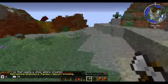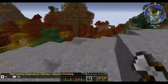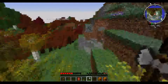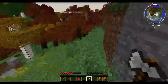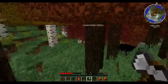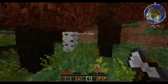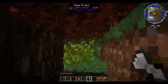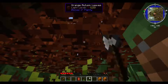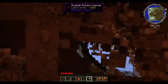Extreme hills — yeah! This is an extreme hills biome, so we could possibly find emeralds here. If you want to stay here, you can — I'm gonna keep going. It's randomly rebooting. I'm just gonna come with you just in case. My latest death is only 1,000 meters away. That's one kilometer. 1,000 meters is a lot. We need horses. I guess I said horses, we can deal with it. We could use teleporters.